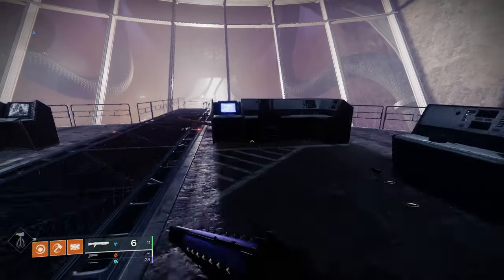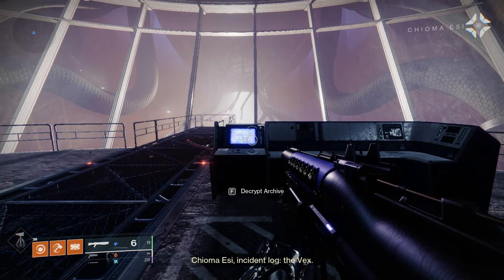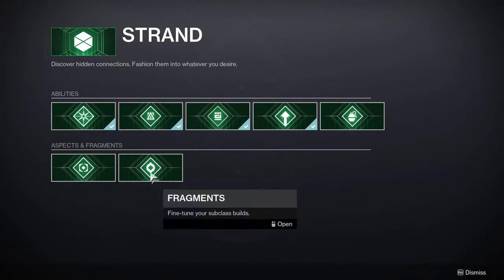After you get here you're just gonna interact with this console — it's gonna talk to you and then the quest is done. We're just gonna go claim our strand meditations after we finish listening to this. After we're done listening, go back to the Hall of Heroes and from here you can purchase your new strand aspects.